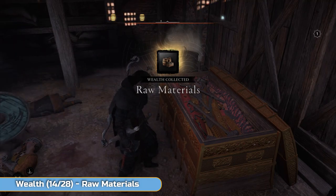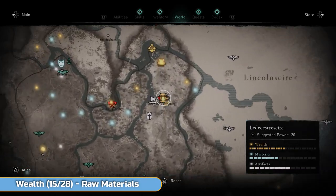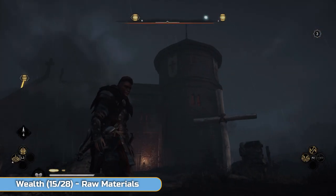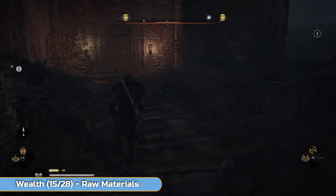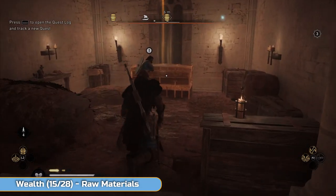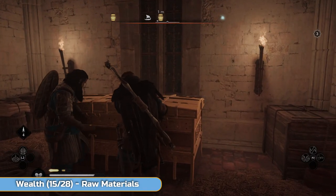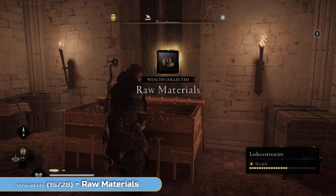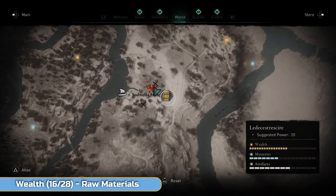Then we're going to be getting two more while the raid is ongoing. So exactly the same area — at the top near the cross in the middle. It's got a bit dark since I started. Go in this main building — there's already somebody waiting there. Just force it open. Then back outside — literally outside of this building is going to be the last one: some more raw materials.